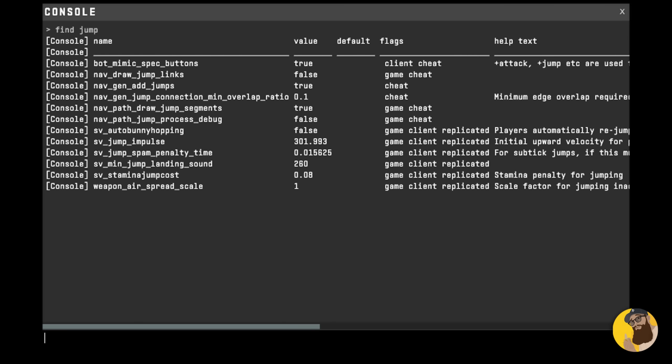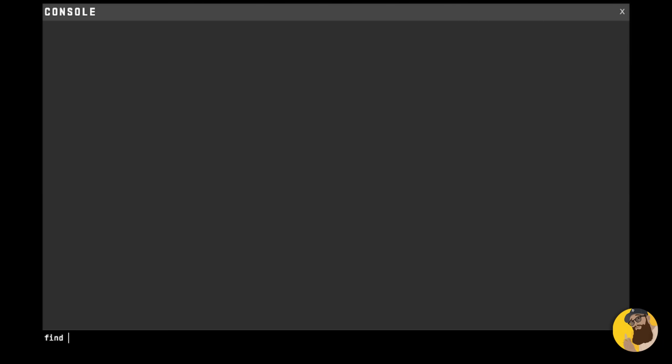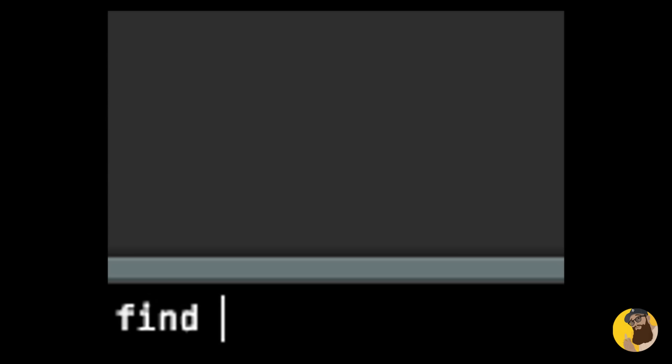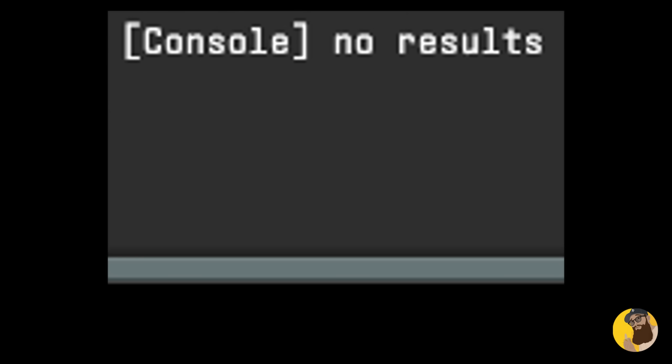Type `find` in the console together with some keywords, and it will list the command that you were looking for but couldn't remember. It sometimes also shows the default value and a description, which I find useful.